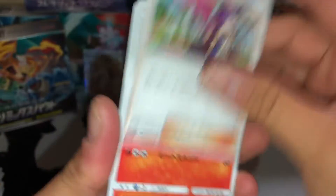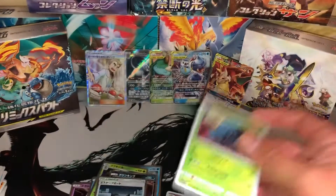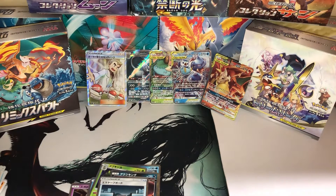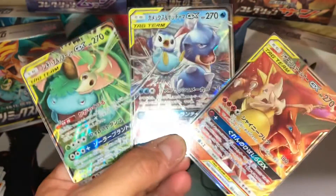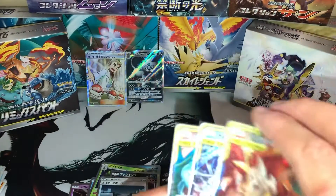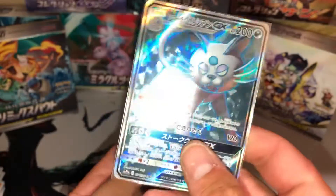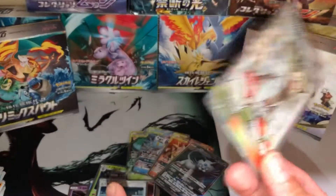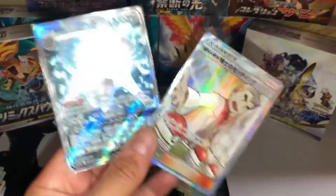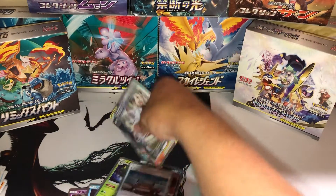Last pack for you guys. Tangrowth for the last card. Honestly, we couldn't have asked for a better box. We got the three starter tag teams, which automatically made this an epic box. We got a full art Persian, which would have been better if it was something else, but we're gonna take it — we need it for the collection. And we got a full art Trainer Professor Oak. That's two secret rares in a box. I've never had this good of luck with boxes, and this is absolutely phenomenal.